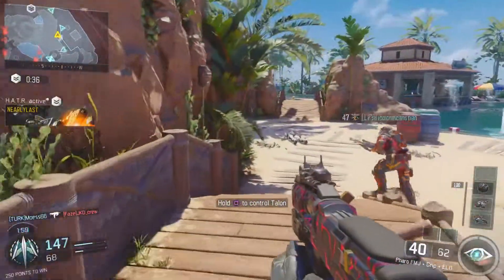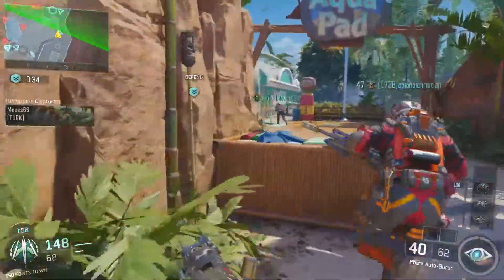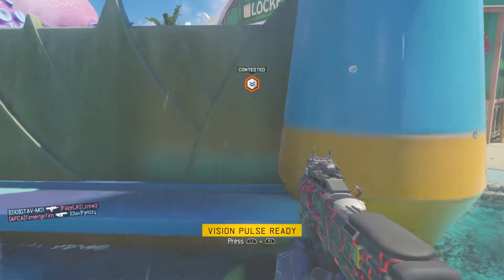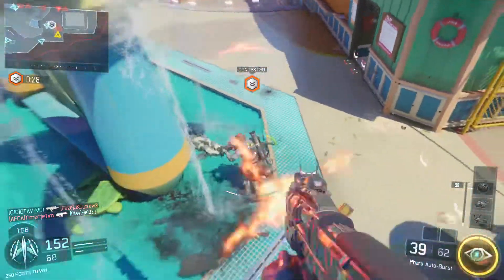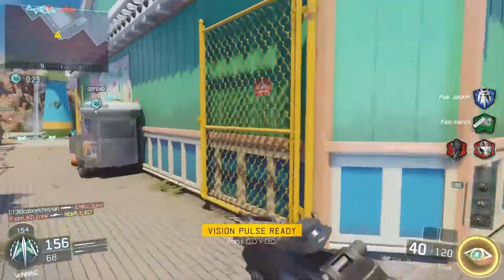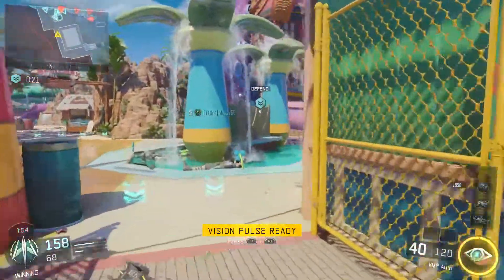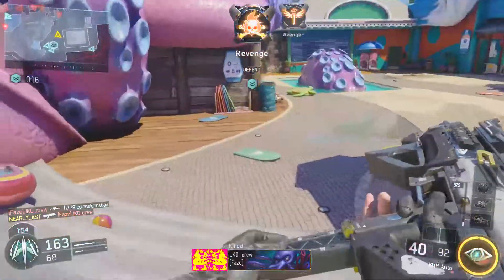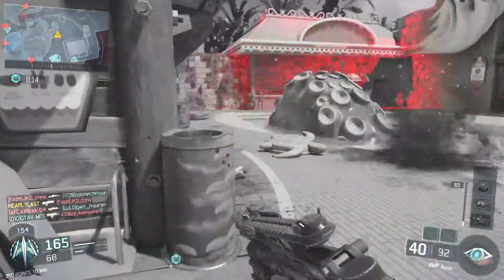For location number three — coming from the sand, use this area as cover because enemies will be coming from the other side. If you're going to flank around the back of the house, be mindful of people coming from the right, through the house, or up from the left-hand side.